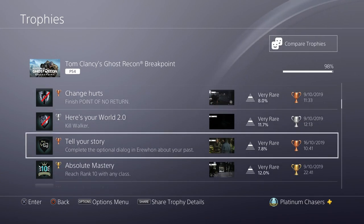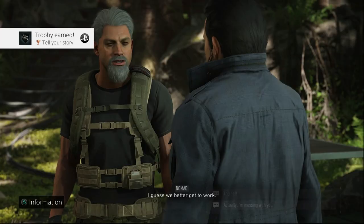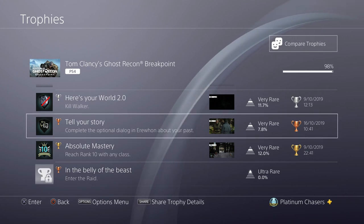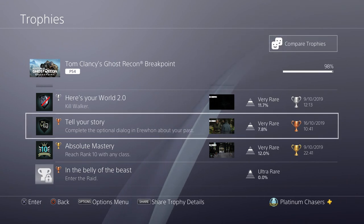Then we have Complete the Optional Dialogue in Erewhon about your past. This is the PvP guy in Erewhon that you need to talk to — just talk to him about your past. I do have a trophy guide video for it, it's going to be in the description. But you can do that as soon as you get to Erewhon the first time, so just get it out of the way.